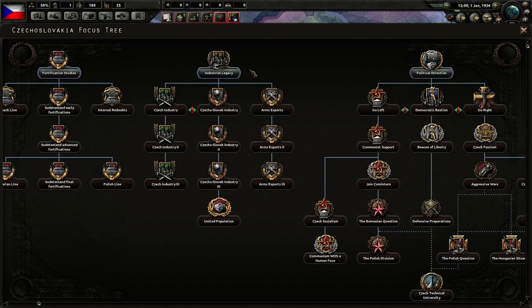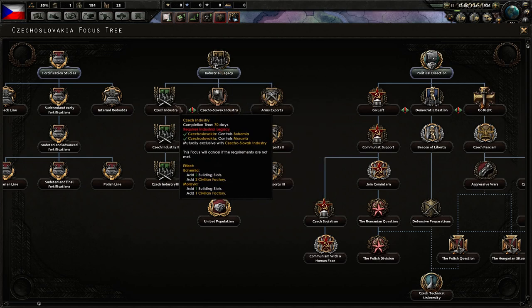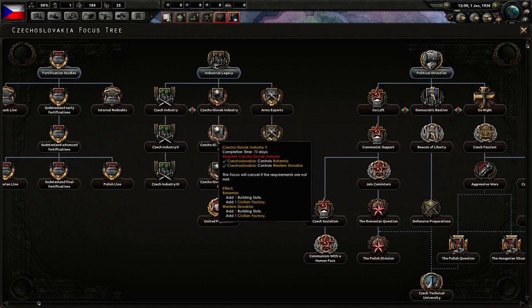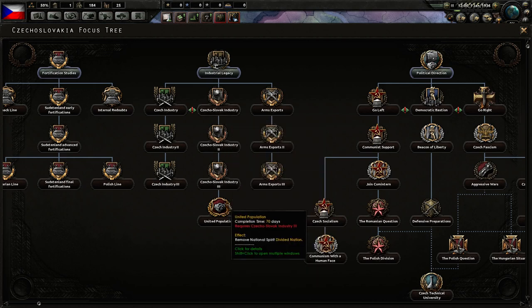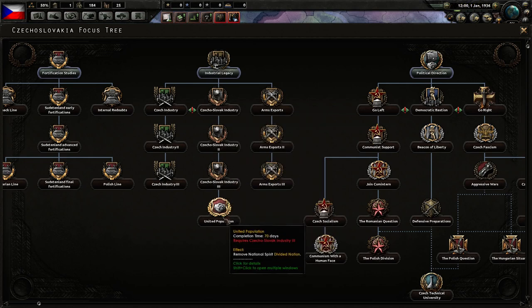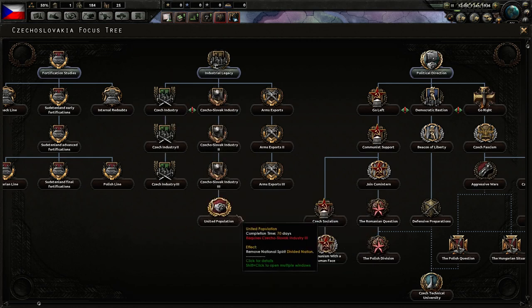The industrial tree is another fairly interesting section. We have to start with factory conversion and civilian factory construction speed, but we don't have time to build civilian factories or convert them. We have two exclusive branches — one gives three civilian factories per unlock, or just two. If we choose the two-factory branch, we can later remove the divided nation spirit by not screwing the Slovaks during industrial investment. They then say 'alright, you aren't that bad' and the divided nation spirit goes away.